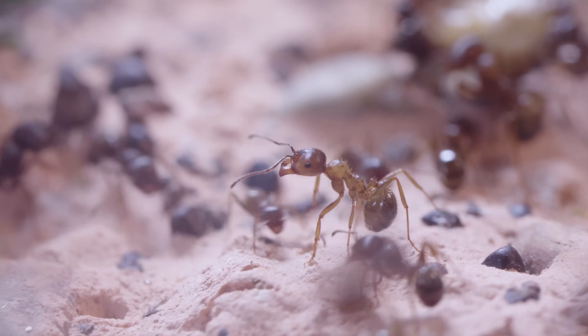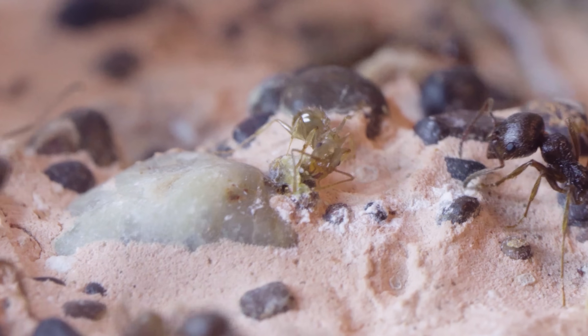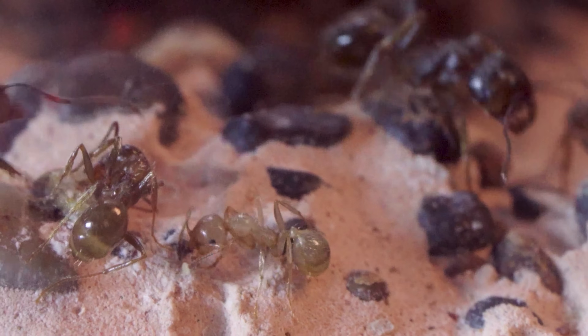While one side of the colony was surrounding the cockroach, on the other side there were newly matured worker ants. They had light brown exoskeletons, and you could easily spot them when they stood next to a fully grown ant.